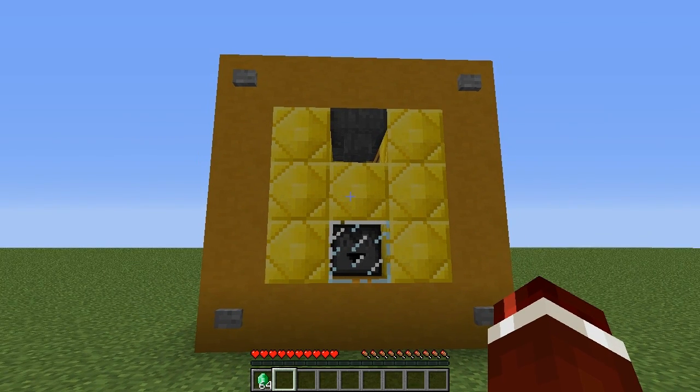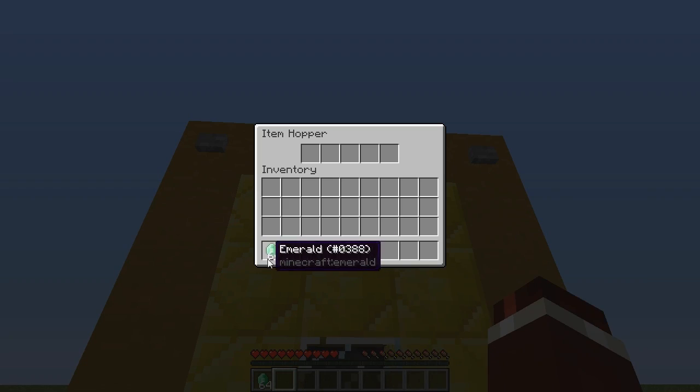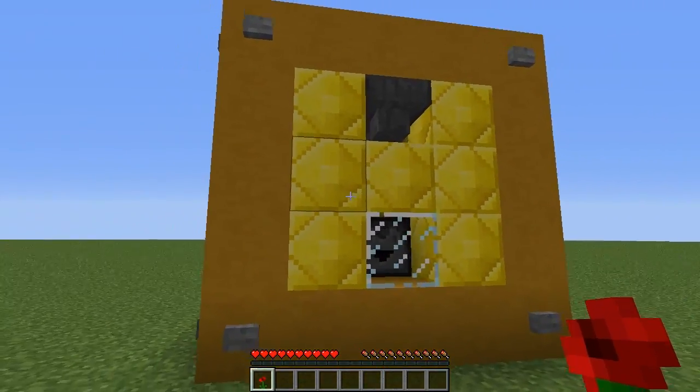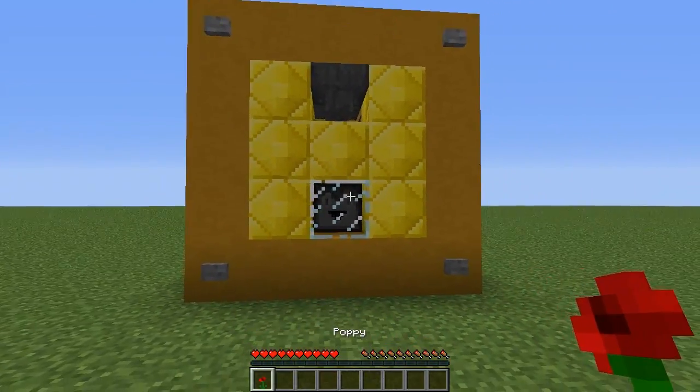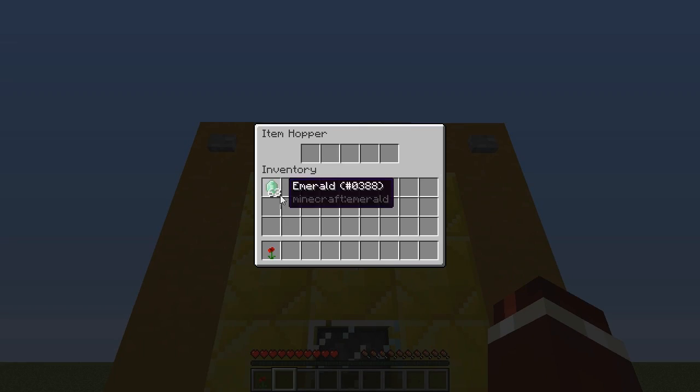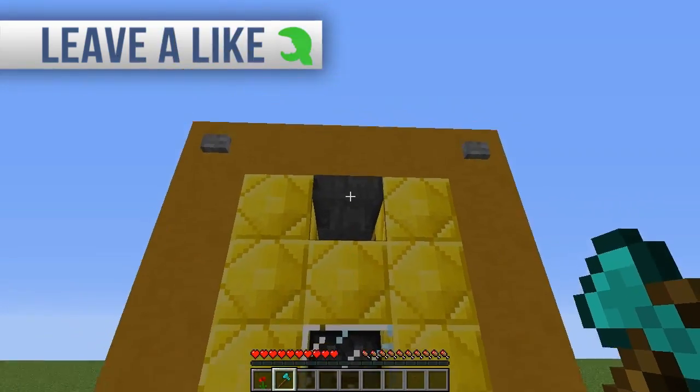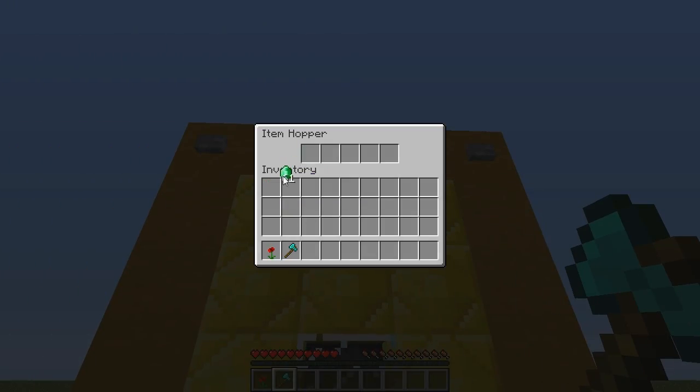So what happens is when we pop in an emerald at the top here — we'll place one into the hopper there — we will get dispensed a random item from the lucky block. As you can see I was a bit unlucky there and I got a poppy. Let's try that again. Oh, we got a diamond axe! So it is worth it to put in one emerald to see what you get.